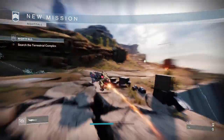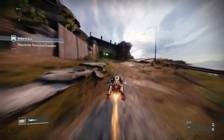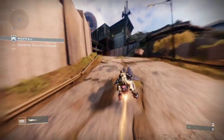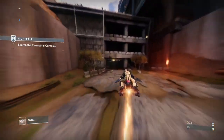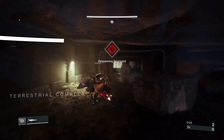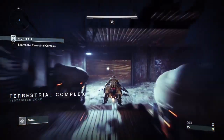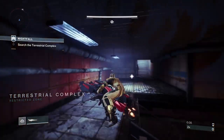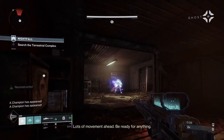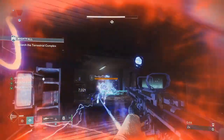One thing I noticed that's changed in this Nightfall — and I don't know when it changed — is at the very start you've got two barriers. When you first get in, you've got two barriers and a whole bunch of Fallen, who will filter into the area as you clear adds. Once you clear one section, another section will come. It's how aggressive they were at the start. I got up here and then threw a grenade, trying to throw it past the barrier so it wouldn't run.